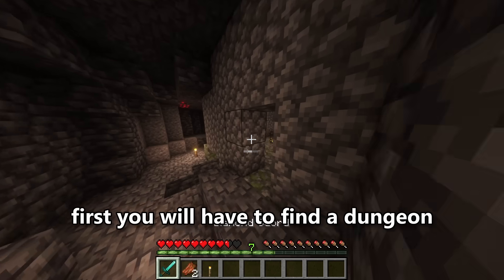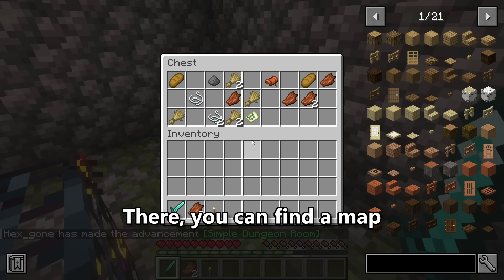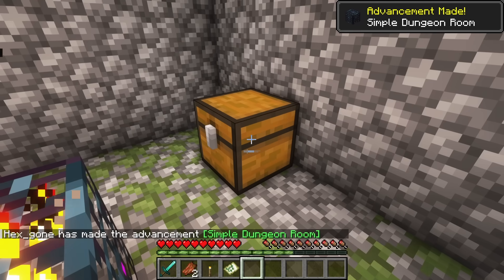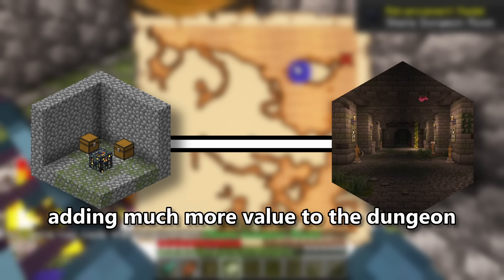To find the Labyrinth, first you will have to find a dungeon. There you can find a map that leads to a location where the dungeon is buried. This creates a small progression path, adding much more value to the dungeon.